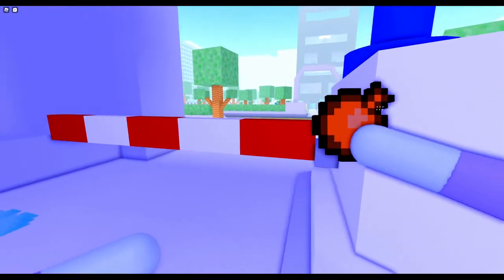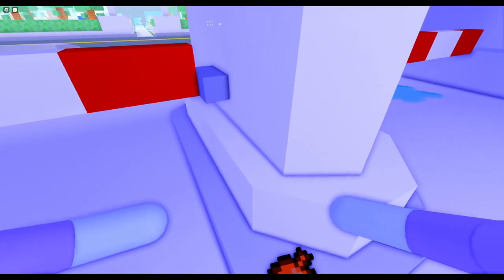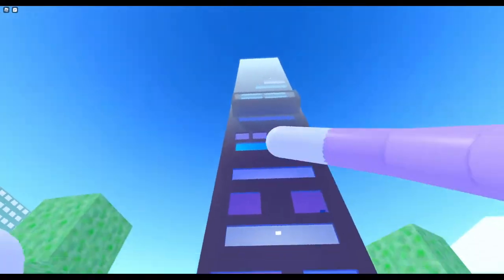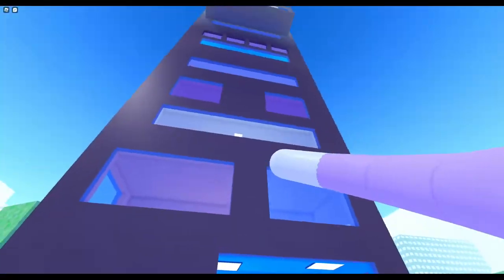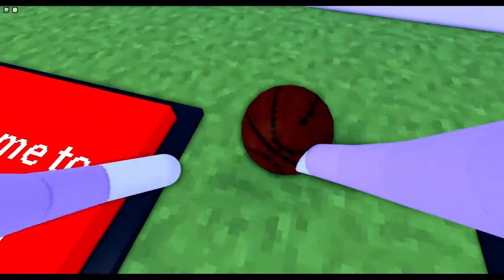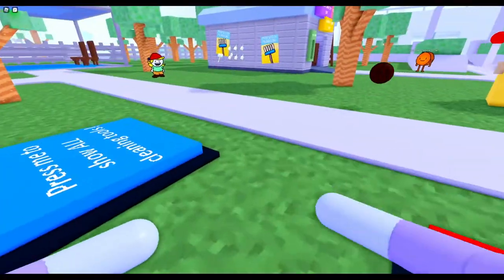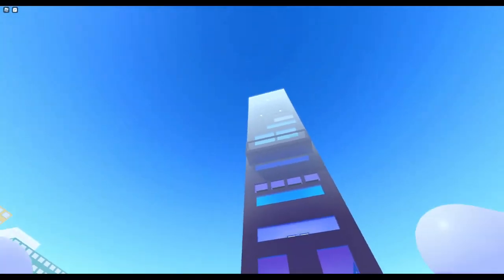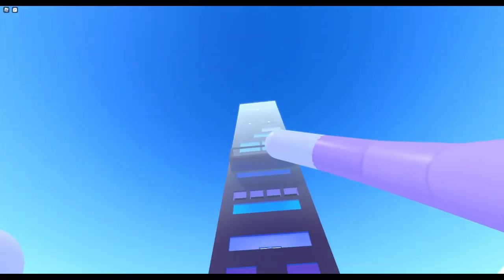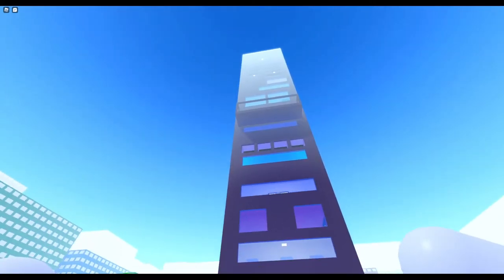There's also 'I Hate Glass' — you need to break every single glass in the building. I'll take this basketball and throw it at the glass — that's how you break it. All glass is fragile and can break except for the ones at the roof. Make sure you don't miss one, otherwise you won't get the badge.